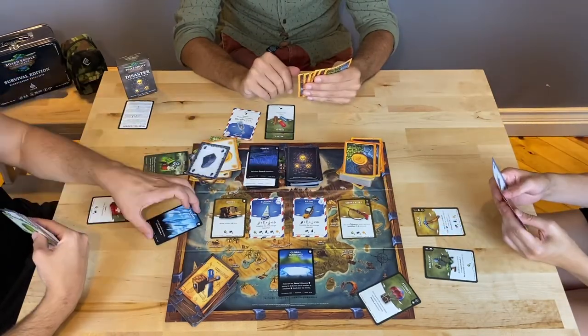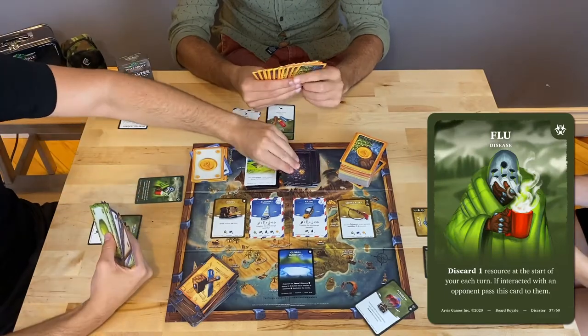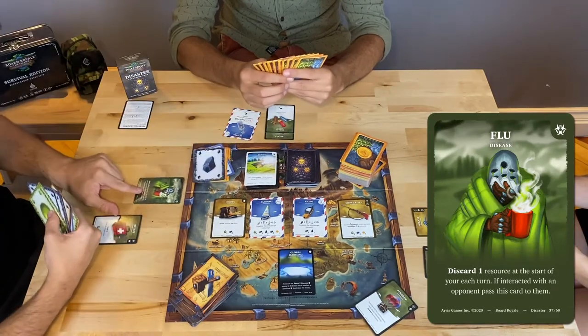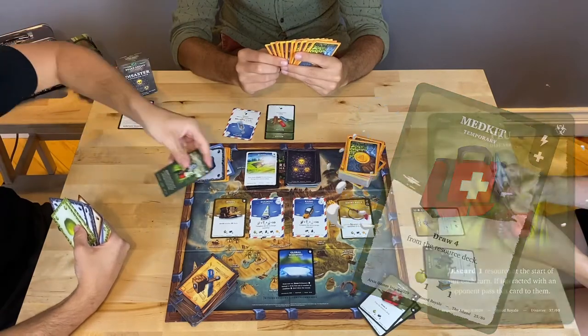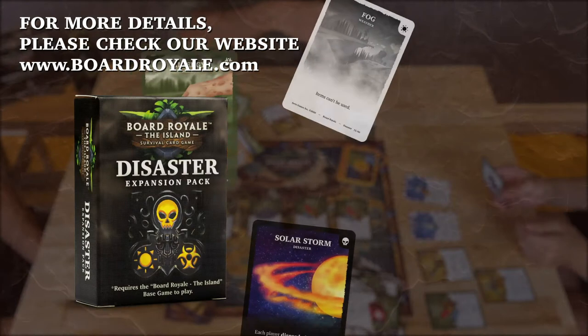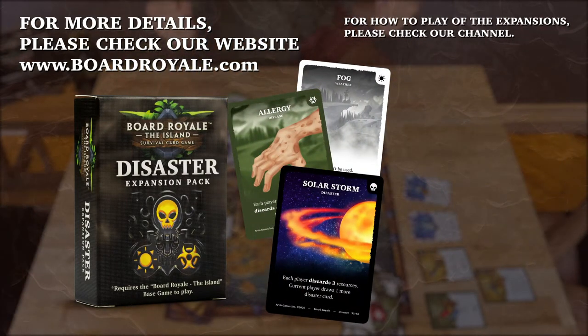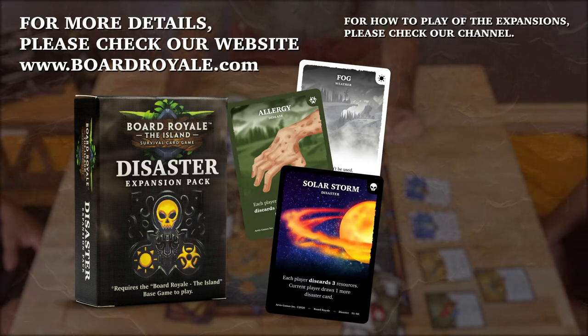Save the planet to survive together. Disease effects can be removed or countered by any supply items. The Disaster Pack also has a co-op mode where you can survive together. For more information, you can always check our website or join our Discord channel.